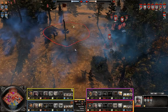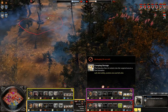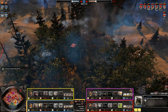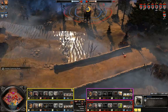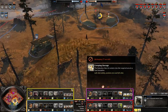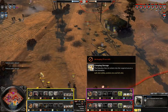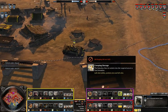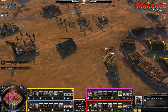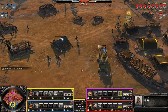Three Volksgrenadier squads are going to be able to clear out the allied right side of the map. Unfortunately that was a really bad shot with the Katyusha — that was actually a creeping barrage from the Katyusha, which is very interesting. I feel like the creeping barrage is not exactly that useful after its nerf. In case you weren't playing when the creeping barrage was first introduced a few months ago, it used to be really, really accurate — really good against buildings and support weapons. But then they nerfed it, and I'm really not sure why. I feel like that was a bad decision because it essentially made the VET 1 ability a little bit useless, which is not good in an artillery unit.